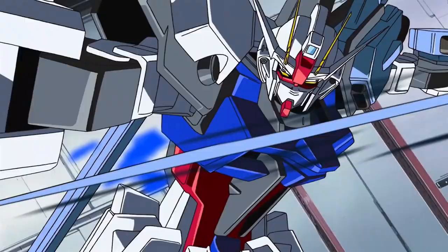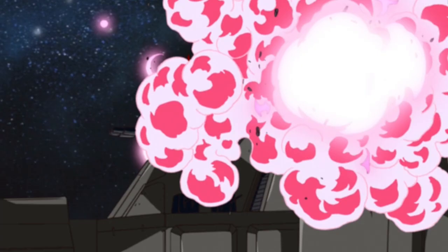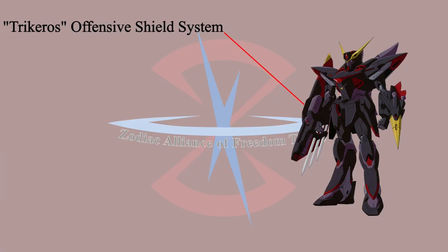The function of this weapon is similar to Sword Strike's Panzer Eisen Rocket Anchor. This weapon will be used for grabbing, piercing, or crushing the target. After launching, the phaser lock will retract through a cable stored in the back of the weapon.